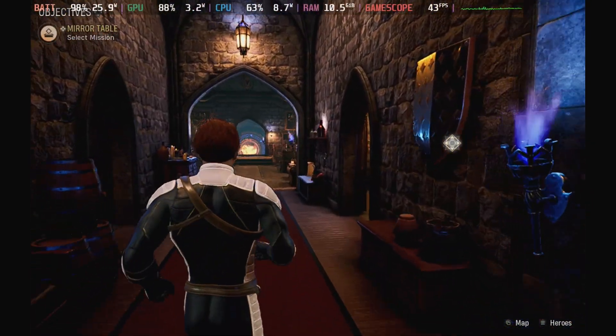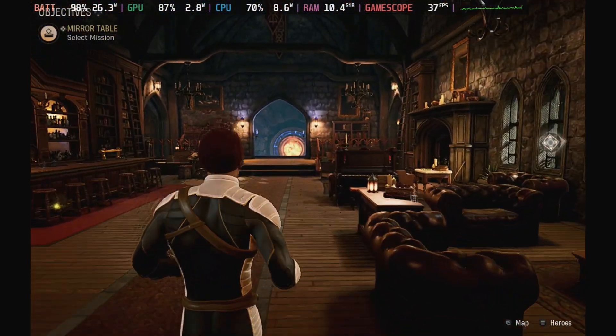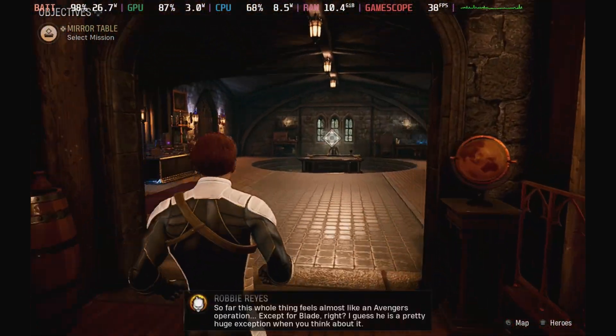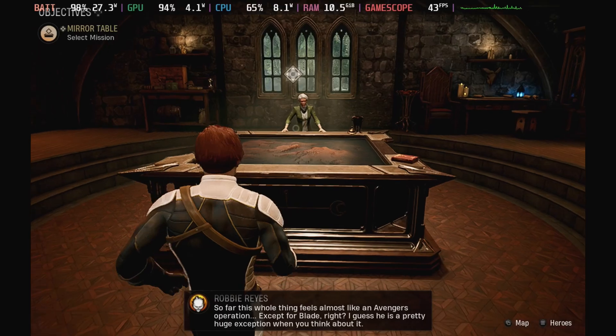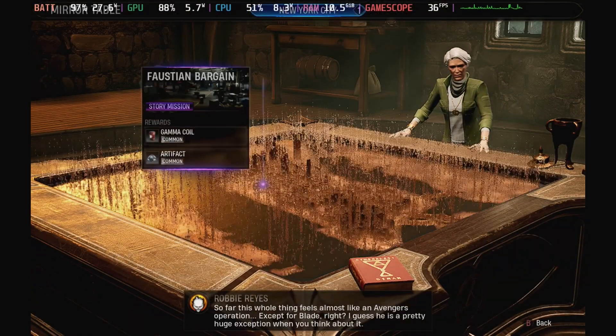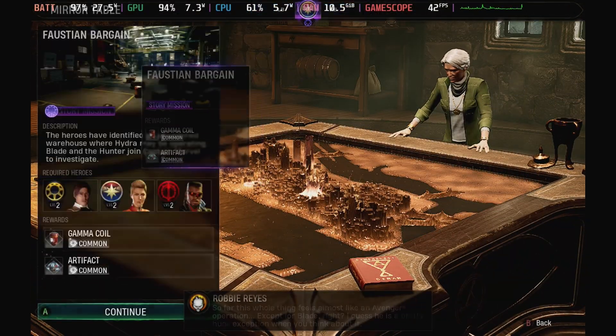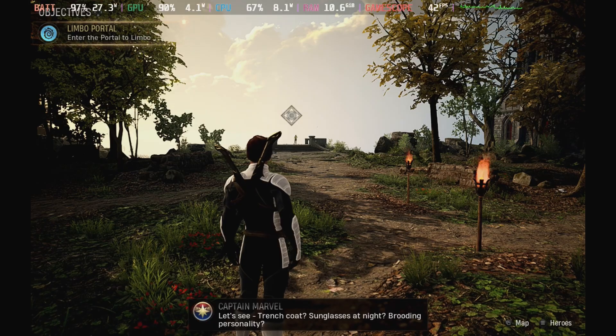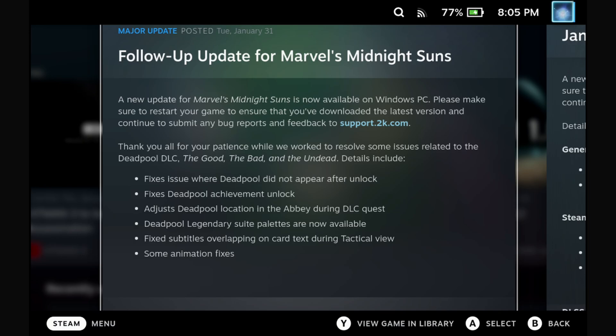Hey Deckers, Midnight Suns is finally playable again — and I say playable very loosely. This is not without its issues and some gave me a major headache. It recently received two updates fairly close together: the first fixing some Steam Deck issues around virtual keyboard stability, save fixes, and finally enabling cloud sync. Then another update fixed a load of issues with the DLC and some other bits.